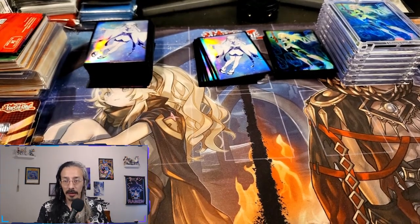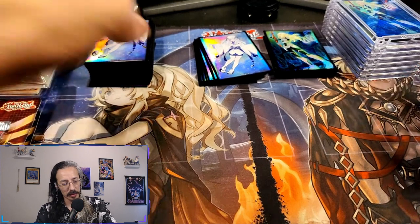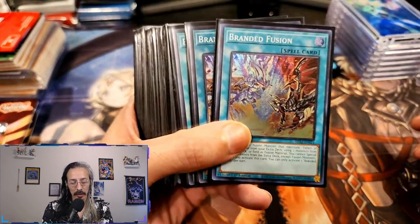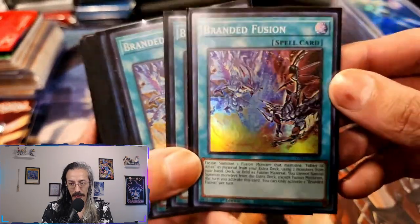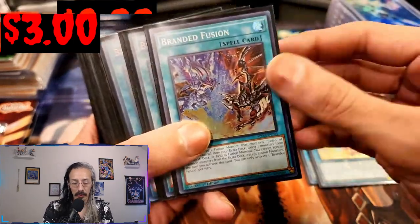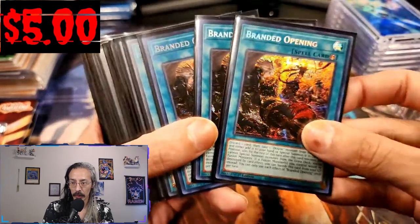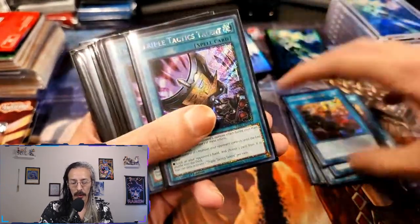First I thought I would start with my favorite: Branded. It's part of my collection, it's the deck that I like to play on Master Duel, it is fairly competitive almost at all times, and I love the archetype — the artwork is just gorgeous, he's my favorite boy. We're going to have a playset of Branded Fusions that will be upgraded to Ultimates in the near future.